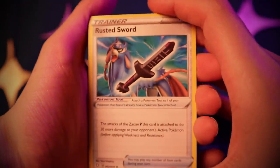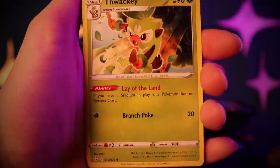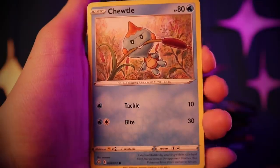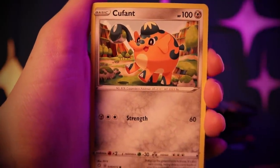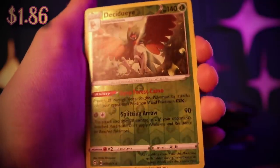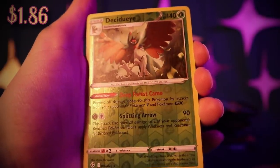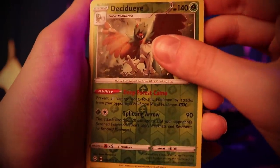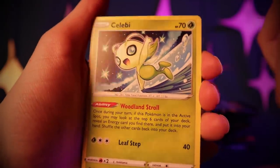Got another Rusted Sword — I wonder if there's a Rusted Shield in here too. Ball Guy, Thwackey, Cacnea, Chewtle, Spinarak, Cufant, Gossifleur, a Reverse Holo Decidueye — which is also rare — with Deep Forest Camo: prevent all damage done to this Pokémon by attacks from opponent's Fairy and Pokémon-GX. And a rare Celebi which isn't holo, but it's a really pretty card.